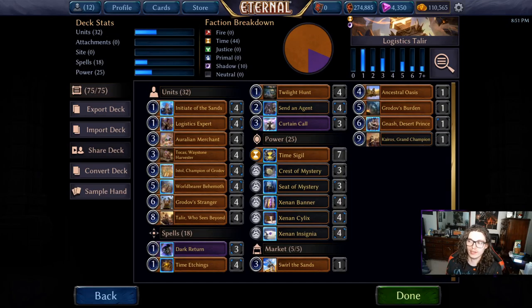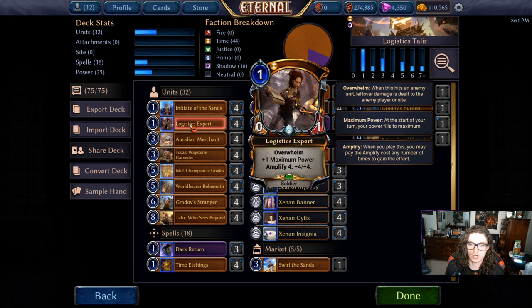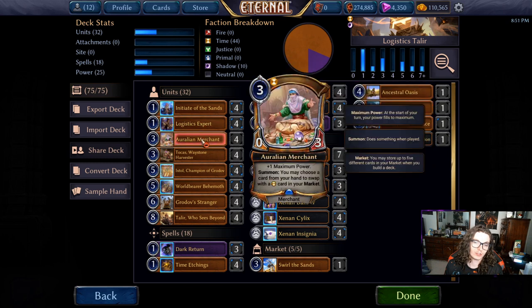Hey guys, it's Roshi here. Today we're taking a look at Talir combo. With one of the later patches, we got access to another one-drop that gains us power. This opens the door to completely skip over the two-drops entirely and just try to ramp a one-drop into a three-drop.